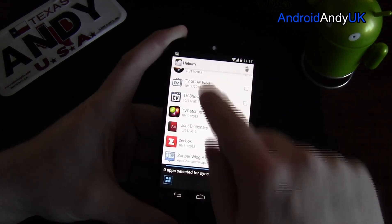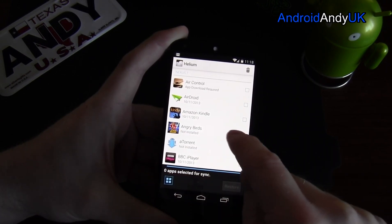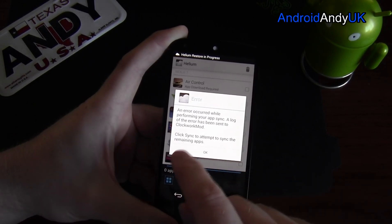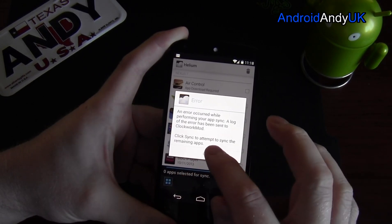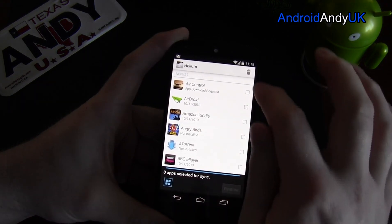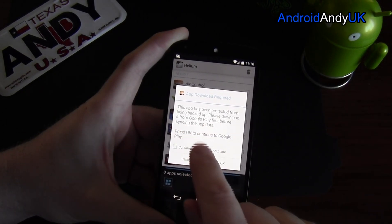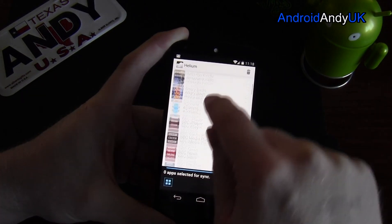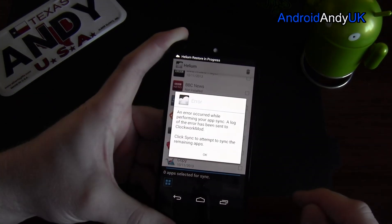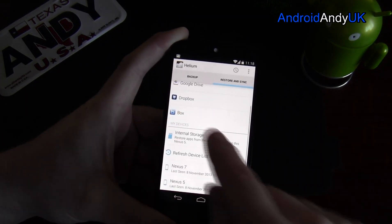So these are all the backups that have been done from my Nexus 7. If I installed Angry Birds — well let's say I'm going to restore that. Interesting, so I broke it somehow. Let's just try on a different one and see what happens. This app has been protected from being backed up — okay, that's no good. So that's obviously not working so great, let's come back out.